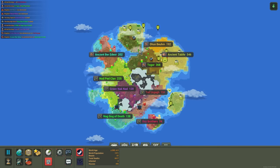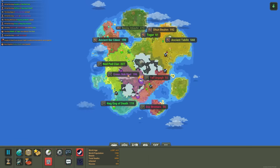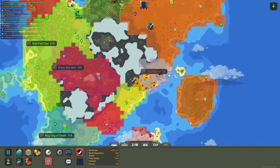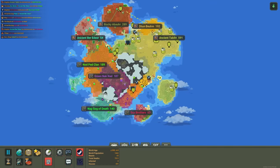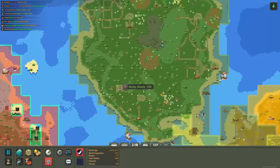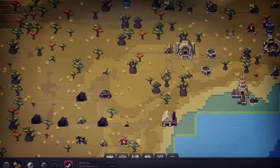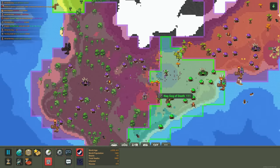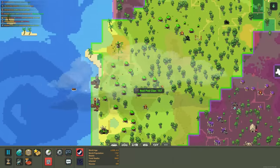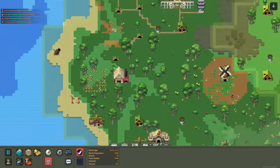The original dwarf kingdom is gone. We've got Nag Gog of Death, Green Knack Nad — these are getting increasingly wacky. Tal Urgig is about to go. All the original kingdoms are gone. This rebellion, which was huge when it started, has now grown into the biggest kingdom by quite a large margin. I really want to see some guns — I definitely think the technology is almost there. It'd be the right timing for the last hundred years to have guns.